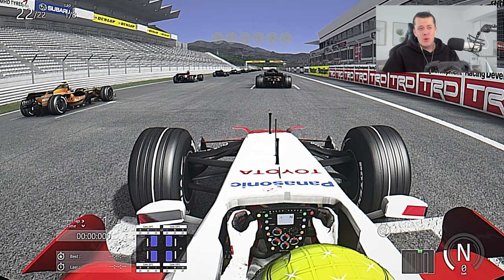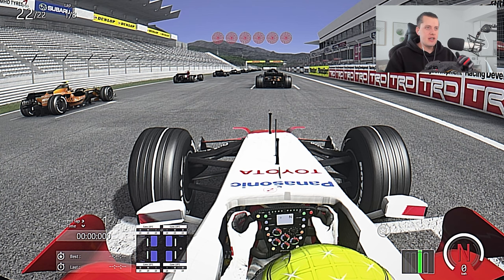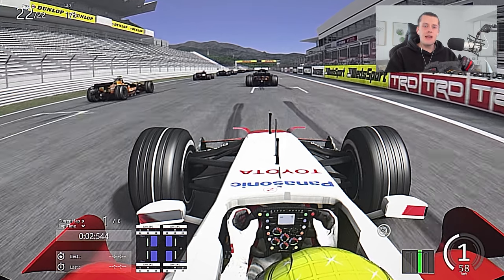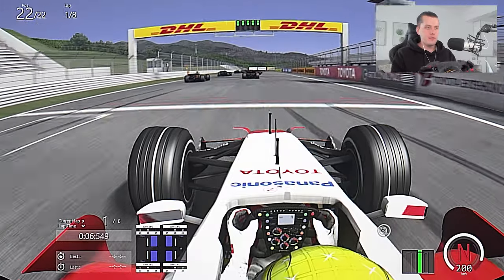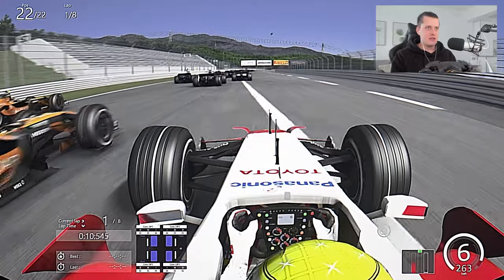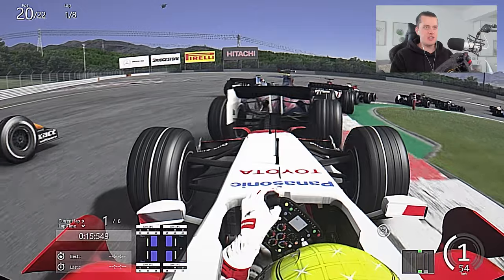I thought it was logical — in real life we have the Japanese Grand Prix up next, and back in 2007 it was held at Fuji Speedway. So today we're doing eight laps of Fuji in the Toyota of Ralf Schumacher — home turf for the Toyota team — and we'll see how the AI behaves as we go for eight laps of this race.